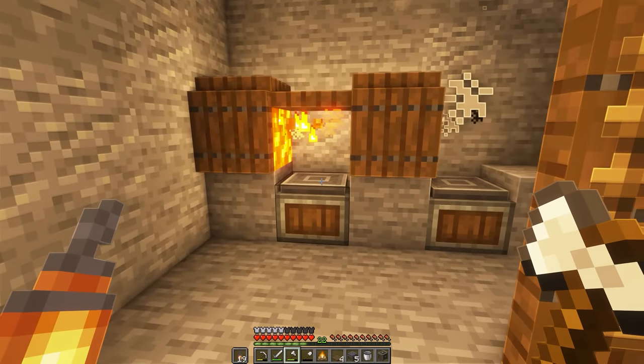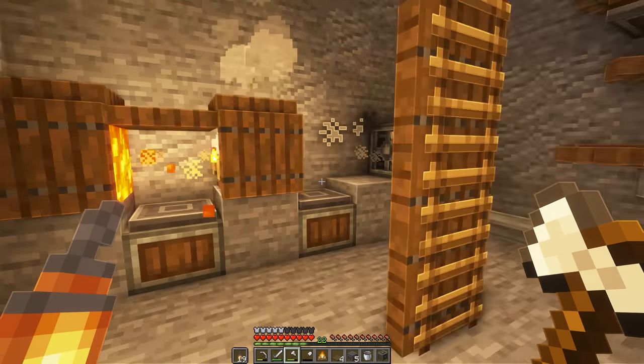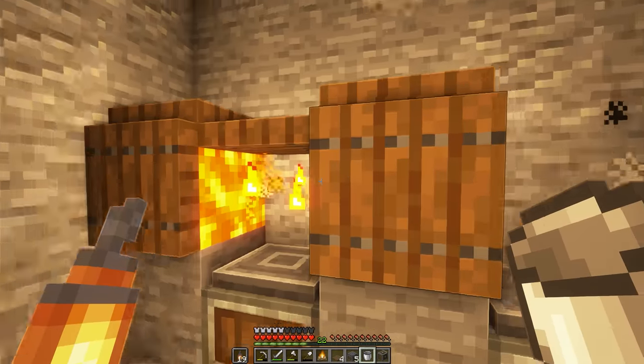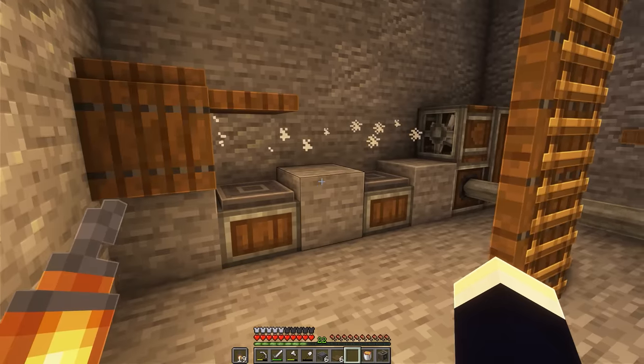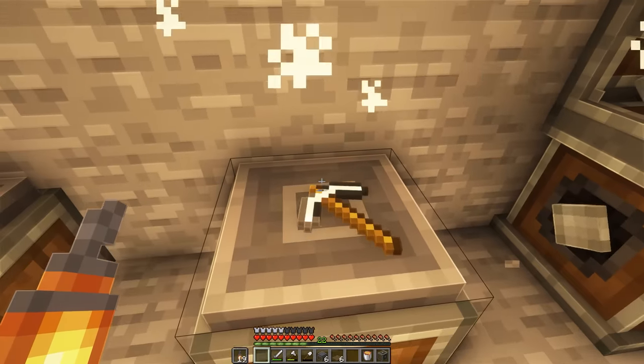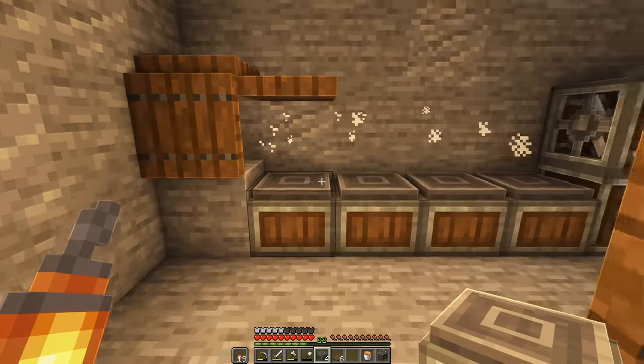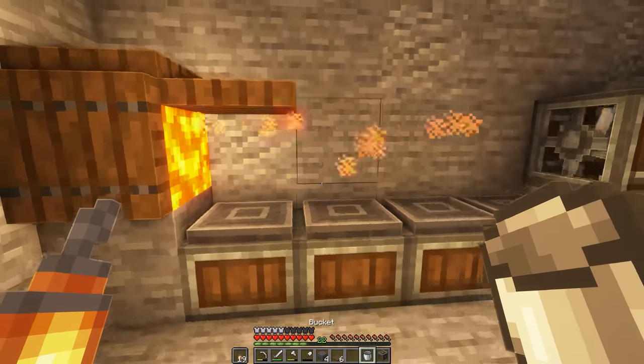As you saw just before, with this setup I can only smelt one thing at a time, which kind of sucks. So I'm going to upgrade this into two separate fan setups. We're going to remove these two stone blocks and replace them with some depots, placed in like so. Now we're going to be able to smelt four things at a time instead of just one.